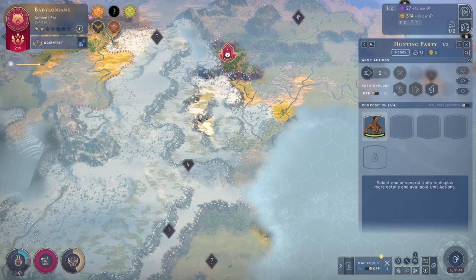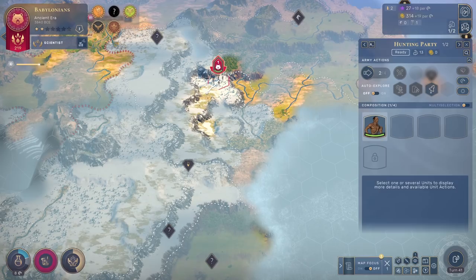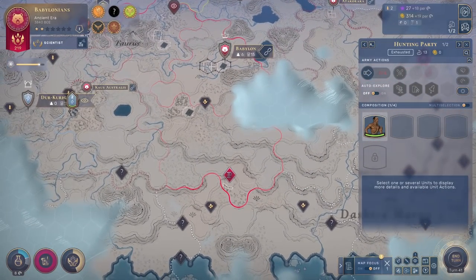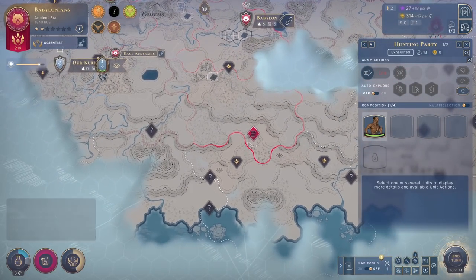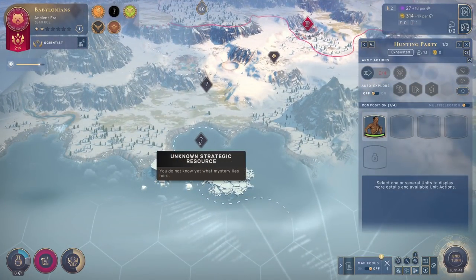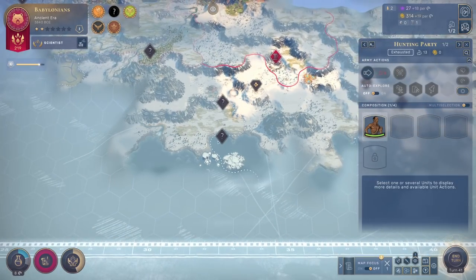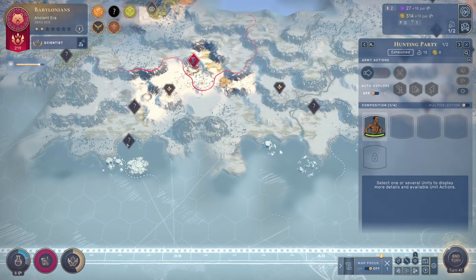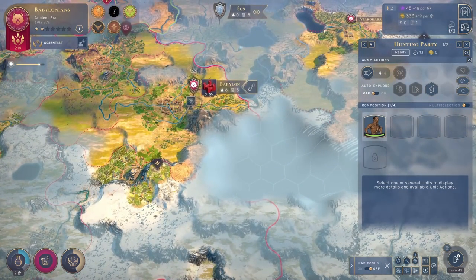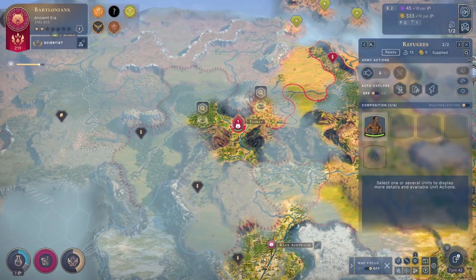160 for the next one, so we'll wait for that — 110 for this one. I do want to grab that strategic resource, because like I said it will almost certainly be useful. And then we have some more to the south — this right here is going to be either oil or uranium, because those are the only two strategic resources that can appear on coastal tiles. Uranium can be coastal too, not just oil. So it's one or the other. Oil is an extremely important resource and it can actually be quite rare.